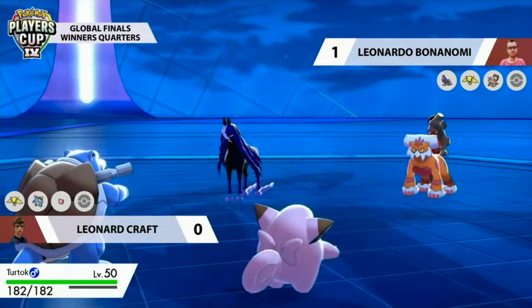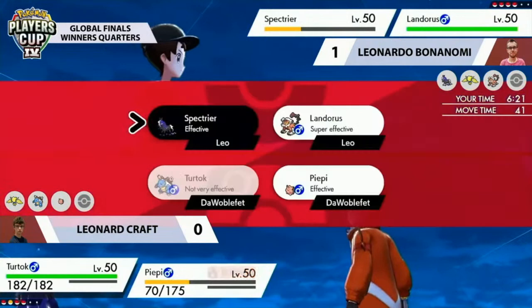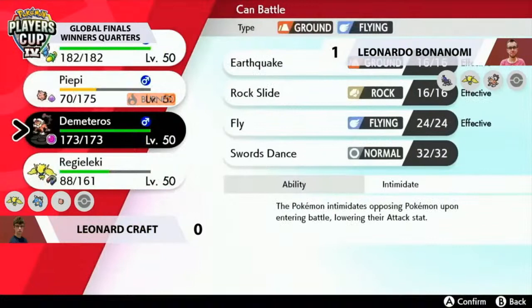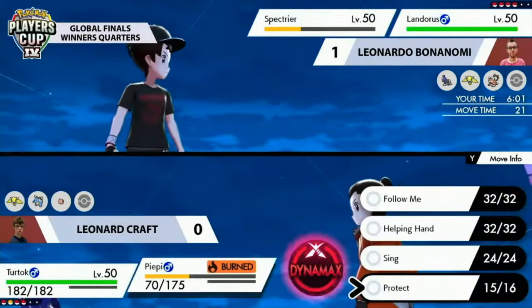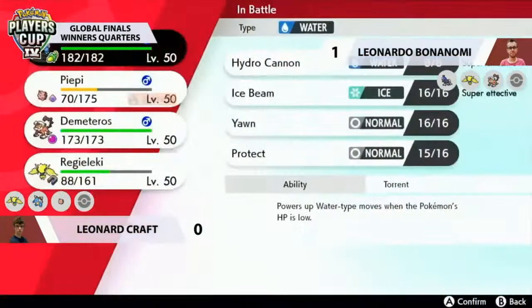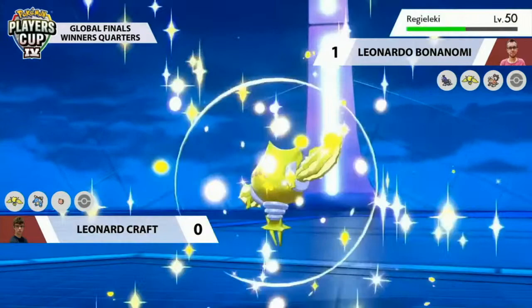How does Leonard now pivot into a more offensive position with Clefairy out to protect its partner from Will-O-Wisp and Snarls? Does he take this opportunity to get Blastoise back in? Volt Switch into Spectrier — not enough for a knockout, close to it but probably not even without the Snarl drop. This is a chance for Leonard to bring Blastoise in, and Clefairy uses Protect. This is the position Leonard wanted to find himself in — no Regieleki threatening Blastoise.